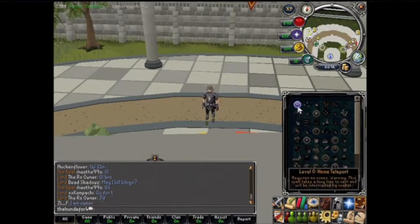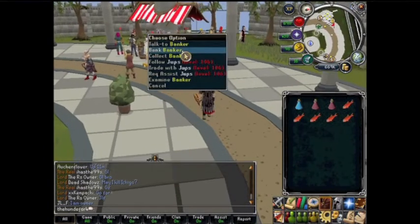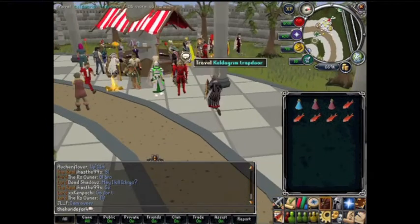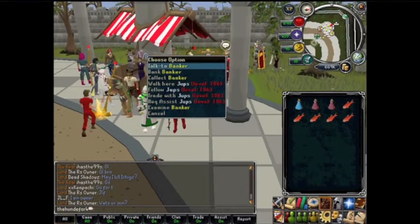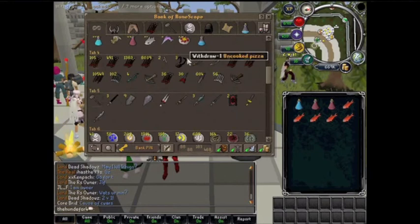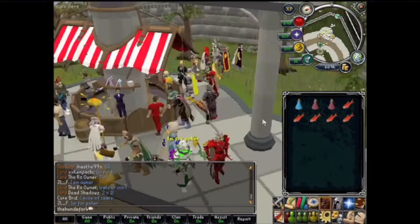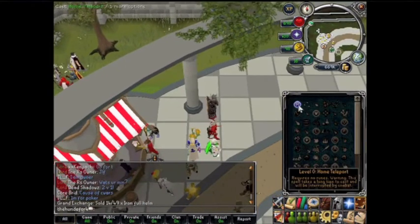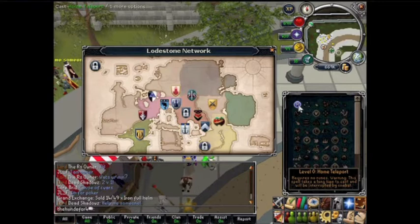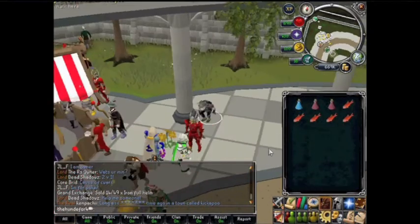First of all we're going to need a key, and this key is called a dusty key. To get that, you have to go in the dungeon where the dragons are and go to a guy and talk to him — it involves a prison. So let's go to Taverly with the lodestone.